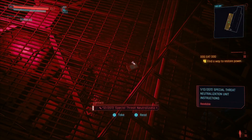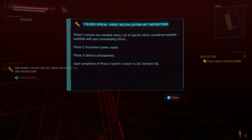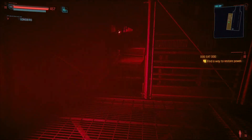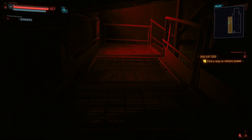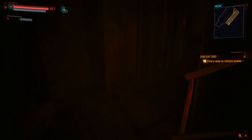In this room where you have to turn on the power again, there's a little document on the ground you might want to pick up. It ties into a little background storyline that's going on in this area, to do with some smugglers. Some people might not see it laying on the ground there.